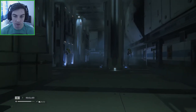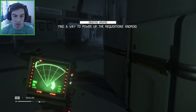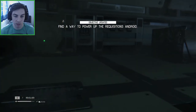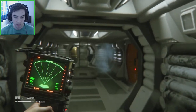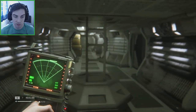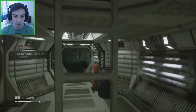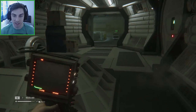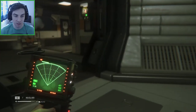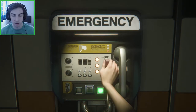We'll click on this to restore power, but before that we need to find a way to power up the requisitions android. That's going to be back this way, probably up the ladder. Let's climb up the ladder - the alien is in the vents but we haven't seen it yet this video, so we're hoping he stays where he is. Let's save the game since we've made progress going in the right direction.